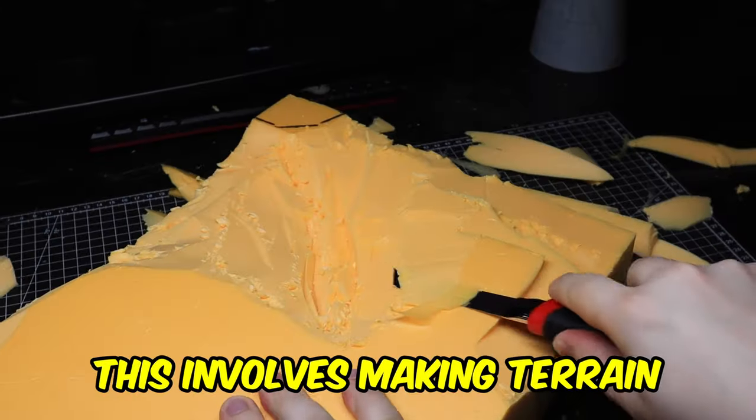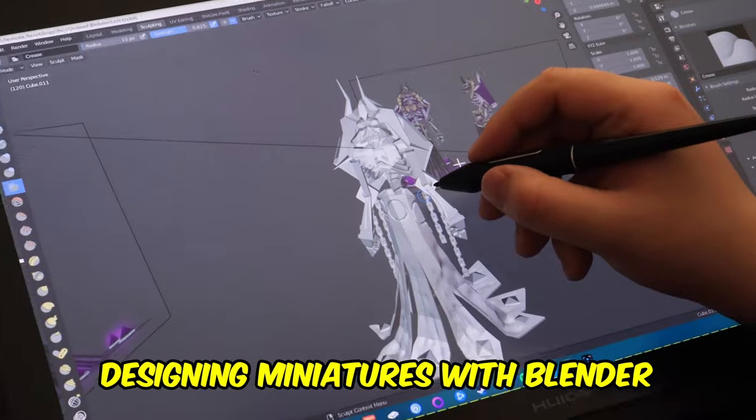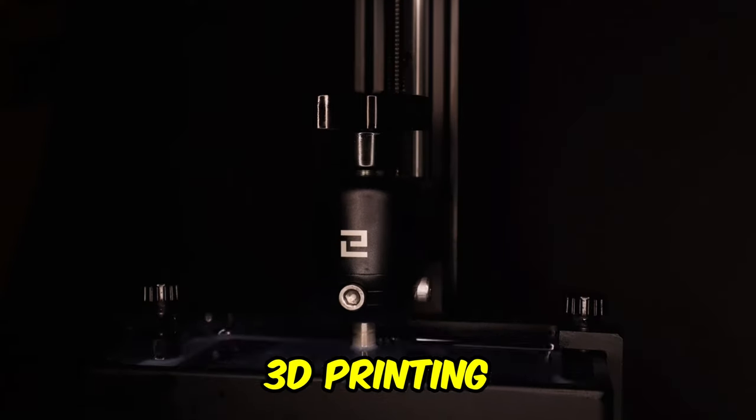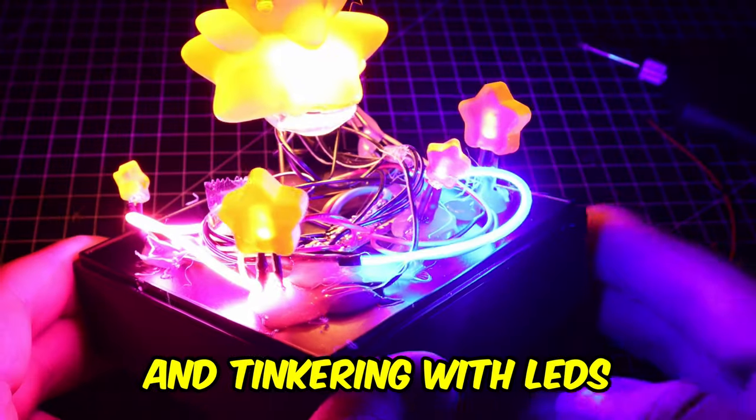This involves making terrain, using epoxy resin, designing miniatures with Blender and Fusion 360, 3D printing, and tinkering with LEDs.